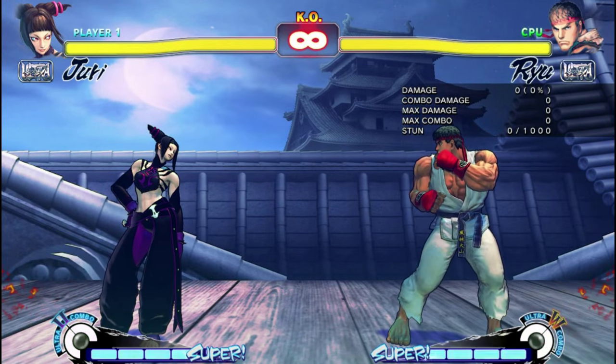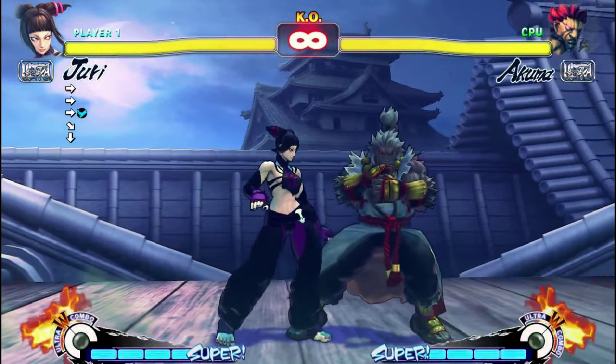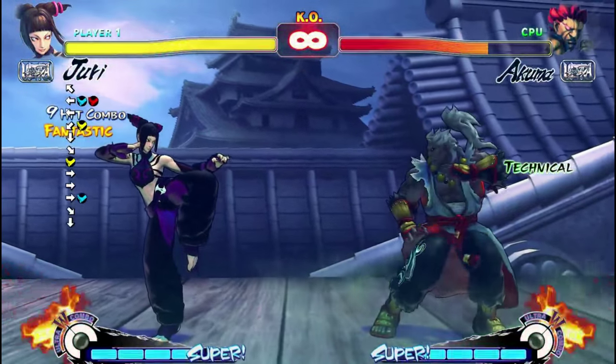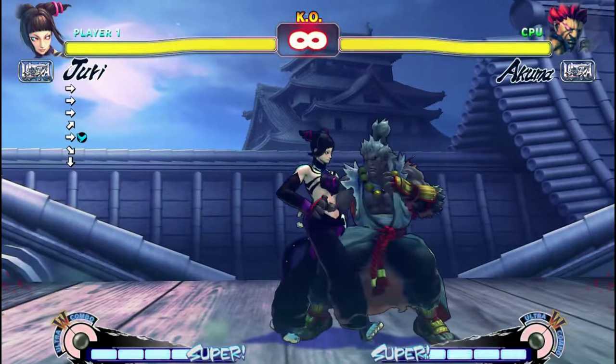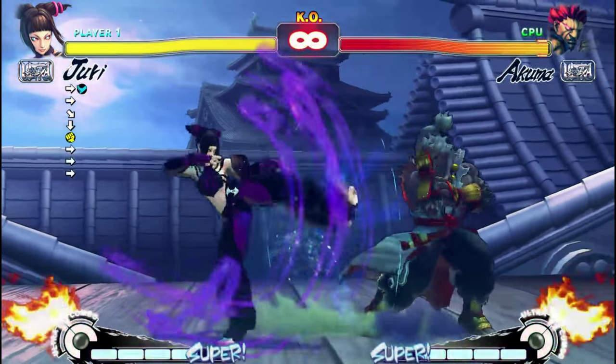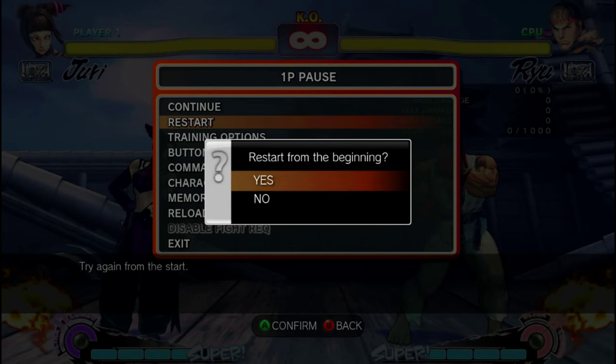The final thing to cover is how to end a combo. If your combo is hitting, go ahead and finish in any way that you want. If your combo is being blocked, end with either a sweep or fireball charge — far or close range respectively — to get pushed away from the opponent.